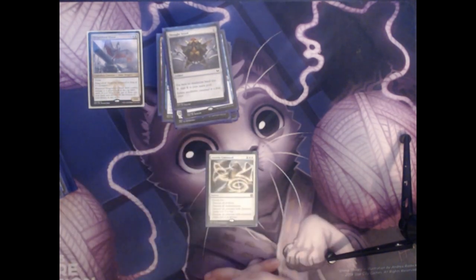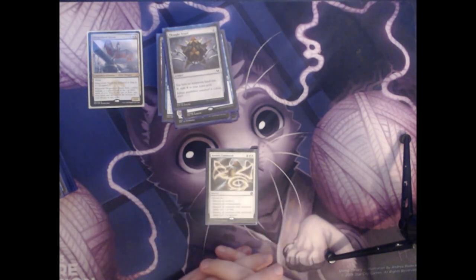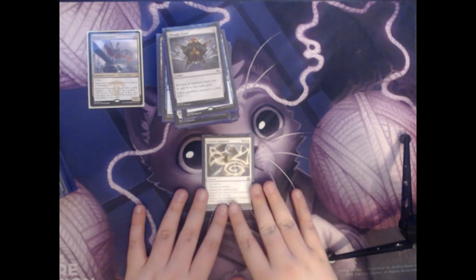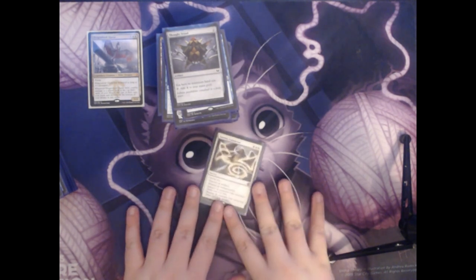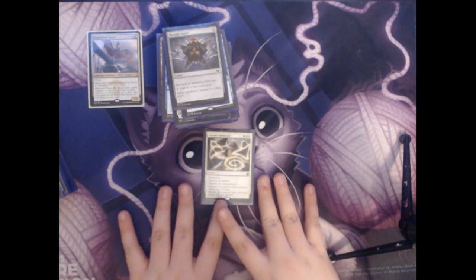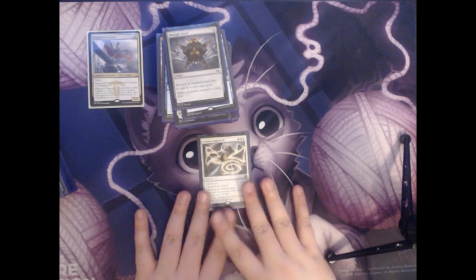Next we have Austere Command. This one is four colorless and two white for a sorcery. It allows you to choose two: destroy all artifacts, destroy all enchantments, destroy all creatures with converted mana cost of three or less, or destroy all creatures with converted mana cost of four or greater. The flexibility on this card in allowing you to choose what you destroy is the most powerful part. You can destroy all creatures if you need to, all artifacts and enchantments, or mix it up and destroy small or big creatures.